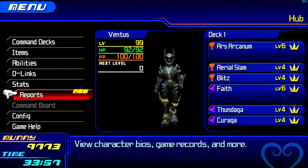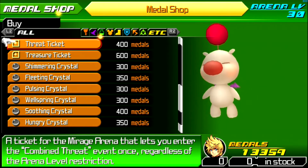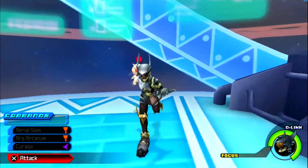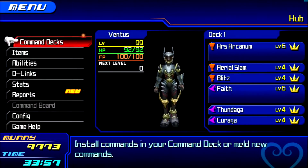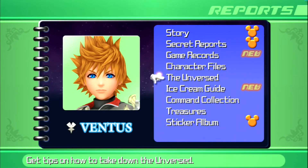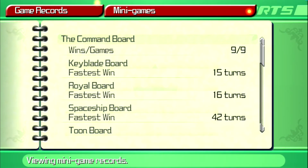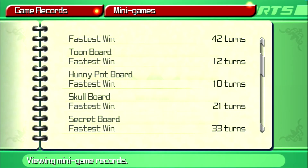All you have to do for the rumble racing is make sure you do the rumble races in Disney Town first, because the rest of them will not show up here if you have not done them in the original world. If you haven't done the minigame once in the original world, they will not show up here. And the command boards - you unlock those as you go through the game, so there shouldn't be any problem there. Do all of the command boards and do all of the rumble racing.